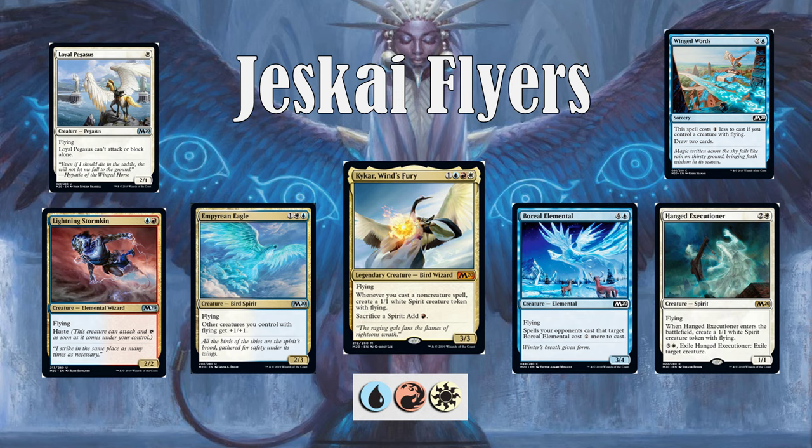The main mythic payoff card is Kykar, Wins Fury. This rewards you whenever you play non-creature spells, creates an army of 1/1s, and can get you to ramp. But really the commons and uncommons you want to be looking for are things like Empyrean Eagle, which is an anthem effect for your creatures with flying. There's also Boreal Elemental, which basically taxes your opponent to pay 2 more mana to deal with it.